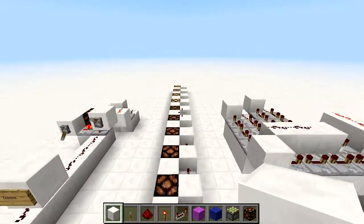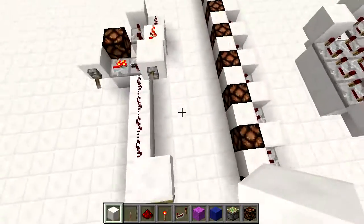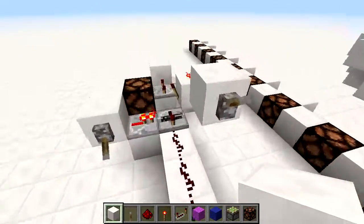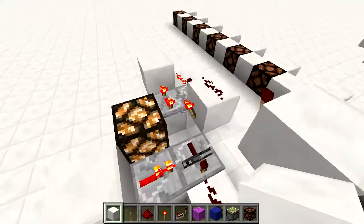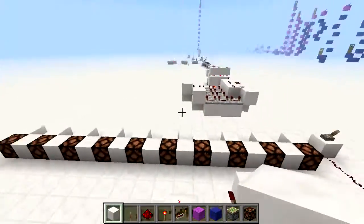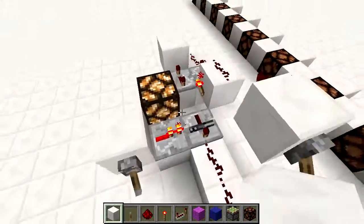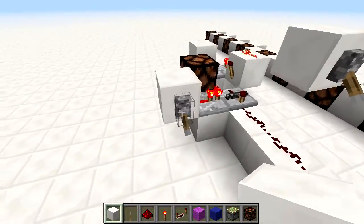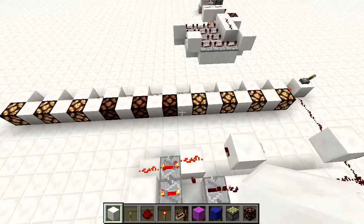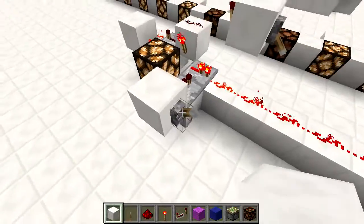Some other cool things - disco floors! Look at those lights light up. We just have some repeaters going to blocks like that, which could make a nice disco floor. Delay can also be used for clocks - we've got delay here sending its signal back into itself. This will continuously flash the lamp. That's why delay comes in very handy.